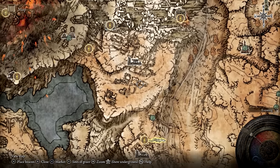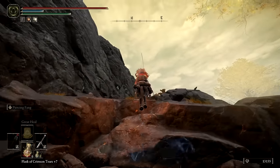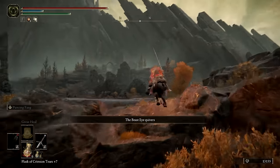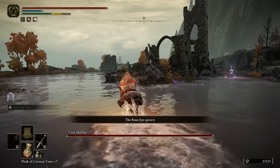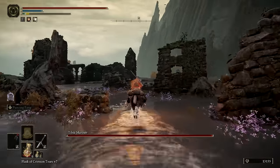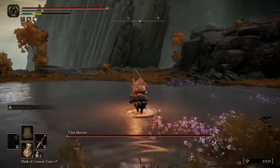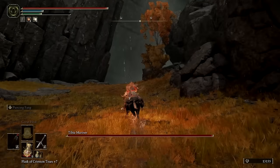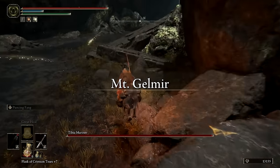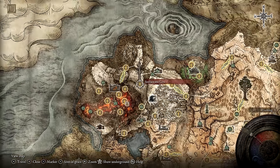From the Erdtree Gazing Hill, travel up the rocky path to the northeast. This will lead into Windham Ruins. From there, head northwest to get to the Seedwater River site of Grace. That's all there is to it. A short distance north is the Seedwater Cave and you already know how to get to the Terminus from there.